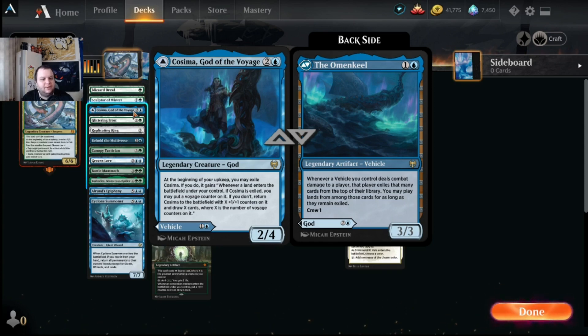Cosima, God of the Voyage — the Omen Keel — is a three-mana two-four. At the beginning of your upkeep you can exile Cosima; while exiled, whenever a land enters the battlefield under your control, you may put a voyage counter on it, or return it to the battlefield with X +1/+1 counters and draw X cards, where X is the number of voyage counters. We're playing lots of lands and ramping hard, so getting three or four counters and drawing that many cards is really powerful.